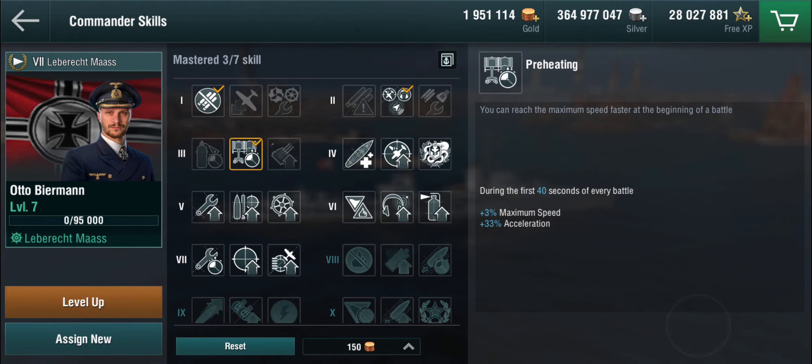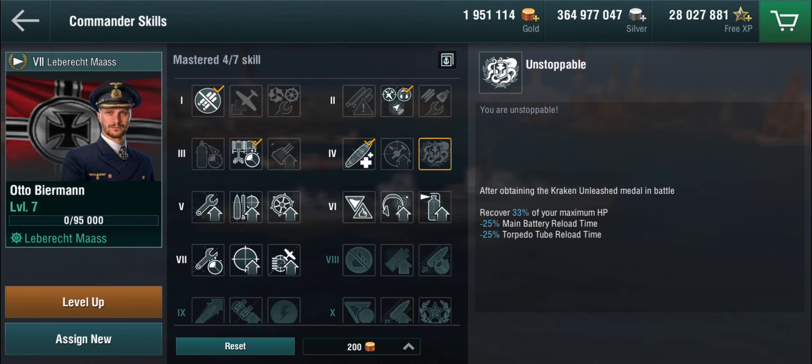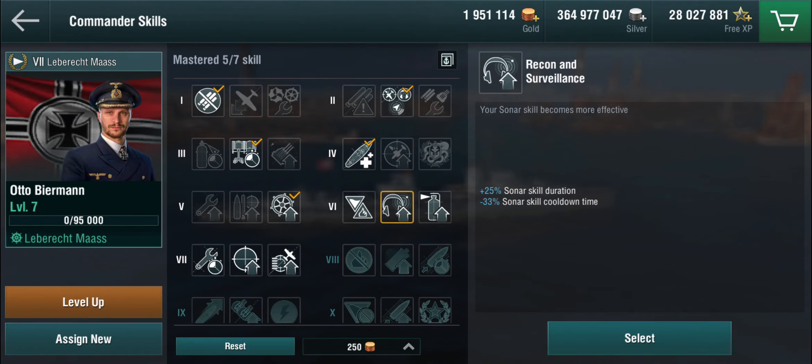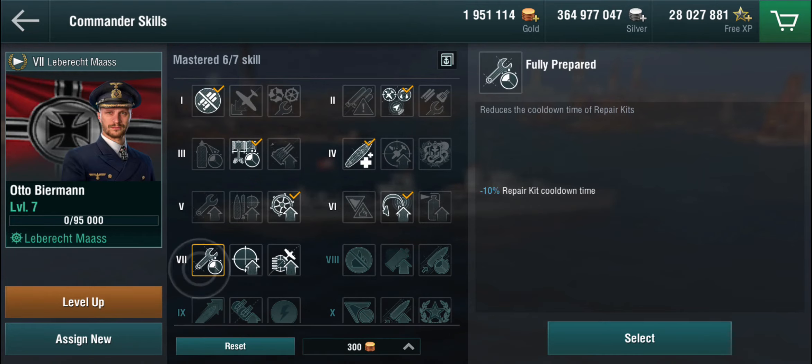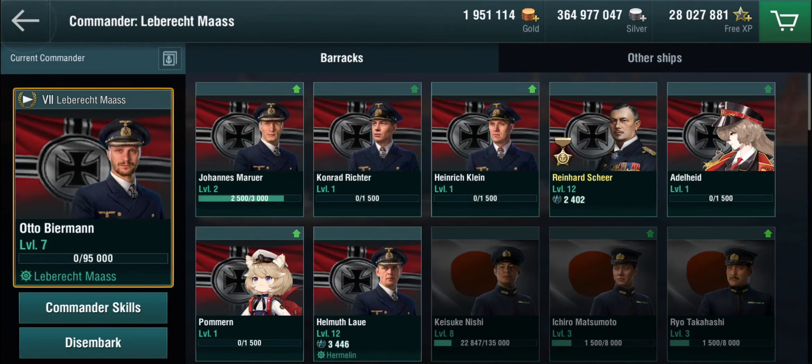We obviously want preheating and victorious charge. The unstoppable skill — the amount of times I've had a Kraken in the last year, you could count that on one hand — it's a skill I generally ignore. I do want Daredevil on a destroyer, and I want the Recon skill to get the cooldown. I want Fully Prepared as well. And Mistweaver, obviously — even though this ship doesn't actually have a smoke screen, for the higher tiers it becomes useful.